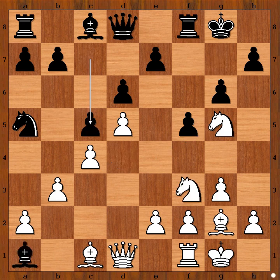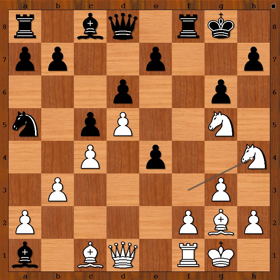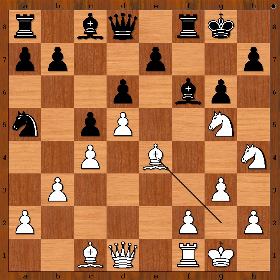We have c5, e4, f takes on e4. Most people would play knight takes pawn on e4 — do you agree? Richard Rapport played knight to h4. Bishop to f6, bishop takes on e4.